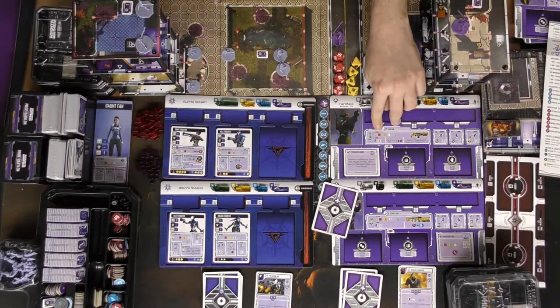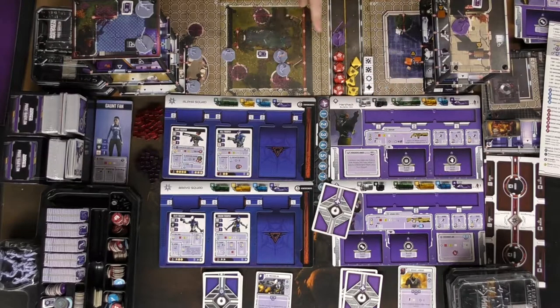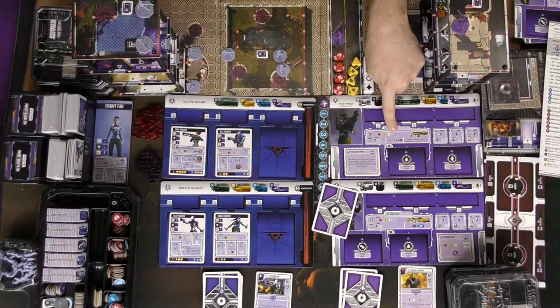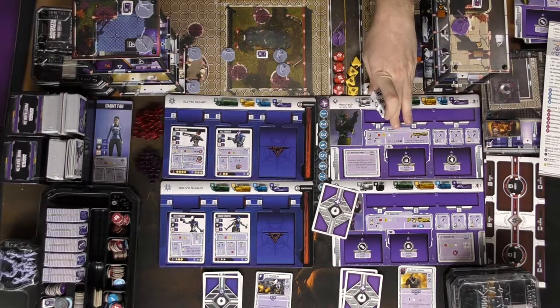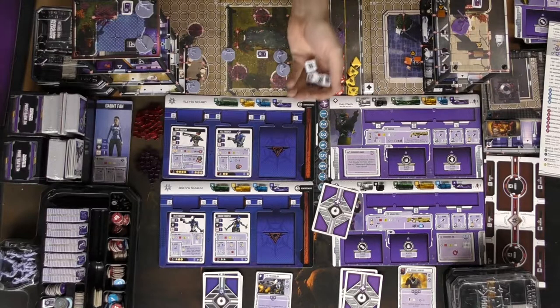What's interesting with this gun, and how all guns work in the game, is there is an amount of dice you're going to be getting, as well as what type of dice you're going to get based on the range. In this case, to shoot this guy I'd be five spaces away, which means I'm going to use white dice. It also says how many dice I can utilize when fighting against a specific unit — in this case it's three white dice. And I'm going to go ahead and roll them against this unit here.